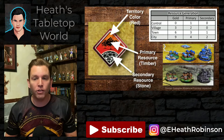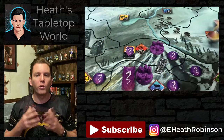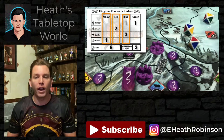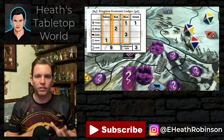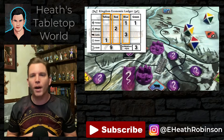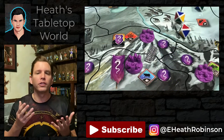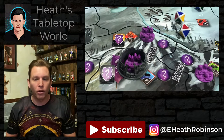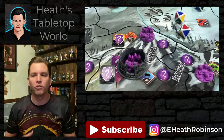But not every territory generates resources on each turn. Each territory also has a color, and we developed the resource dice, which are rolled at the start of each round. Only the territories of the colors rolled generate resources that round. But every player at the table generates resources with the same dice roll, though each player has a different assortment of color and resource combinations around their starting domain, which gives you plenty of opportunities to wheel and deal and trade among players. With your resources, you can build and upgrade settlements, build and upgrade fortifications from walls to fortresses to castles, and of course recruit armies. You can also build roads, which not only help your kingdom economically by generating commerce and therefore gold, but also allow your armies to move more quickly around your kingdom.